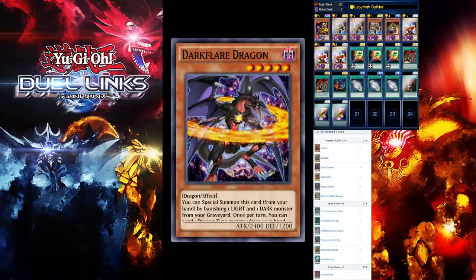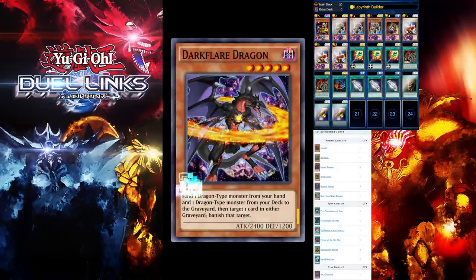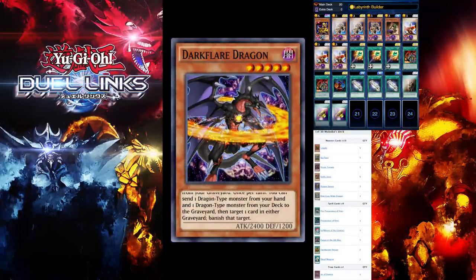Dark Flared Dragon — you can special summon this card from your hand by banishing one light or dark monster from the graveyard. Once per turn you can send one dragon-type monster from your hand and one dragon-type monster from your deck to the graveyard. It's a pretty interesting card.